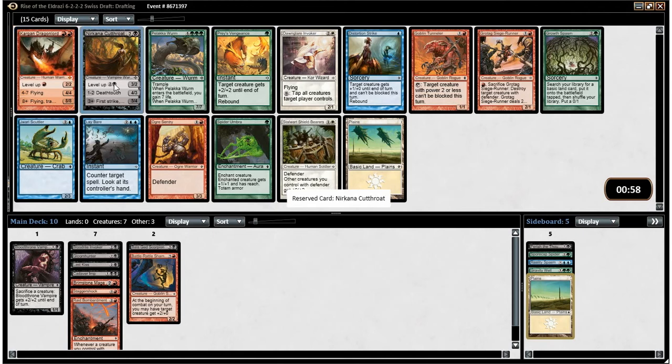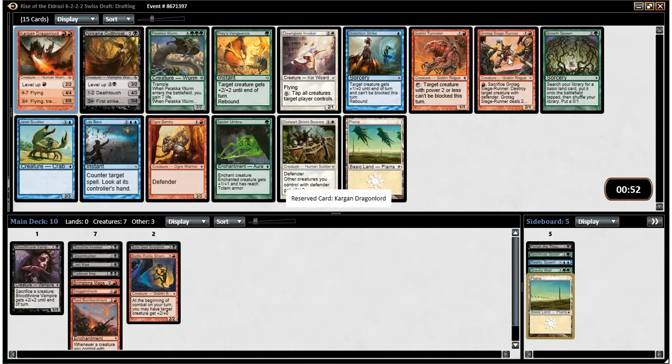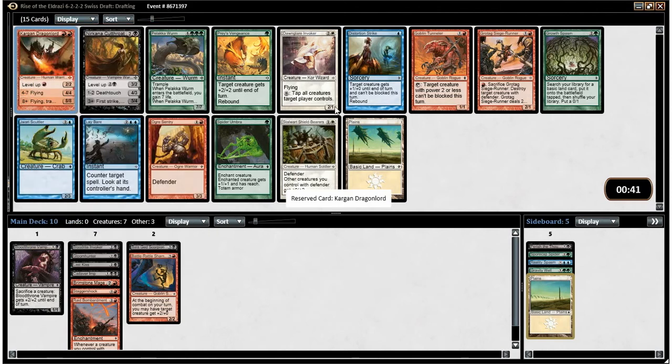But this is also something I would really like to end up with. This guy's a Mythic too — I don't think I noticed that before. He's just ridiculous — easy to level up. Starts out as a 2-mana 2/2, and if my opponent doesn't do something about him, he becomes a Shivan Dragon on steroids, basically. The only other black card in the pack is this, so it's probably not going to get back to us.